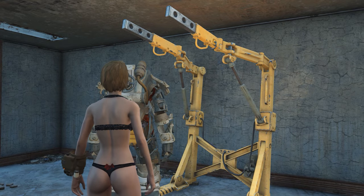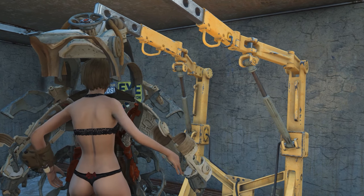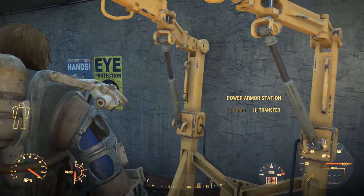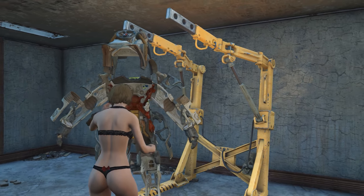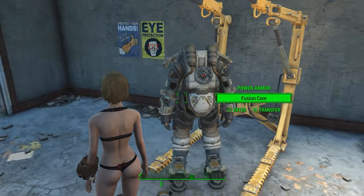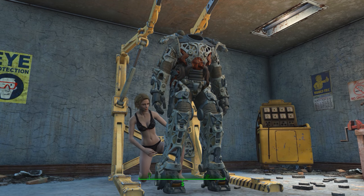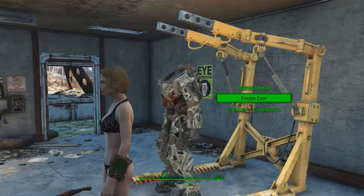As soon as you jump out of the power armor, it won't change back. If I put on the lacy underwear again and get in, it won't change to the female frame. Basically, you have to be wearing the Navi pilot suit in order to get the female power armor frame. I think that's actually a cool feature — I wish there was a standalone version, but still cool nonetheless.